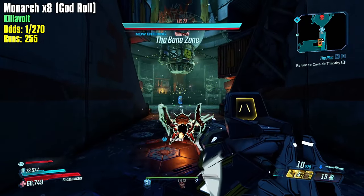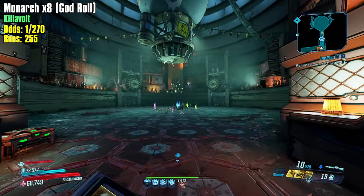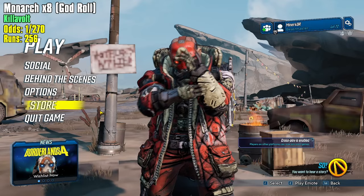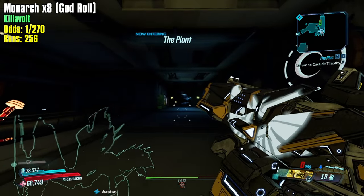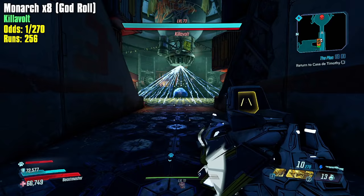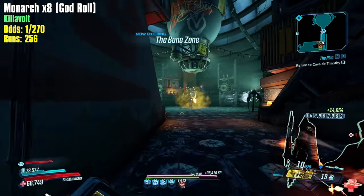The rest of the build is focused around getting that fire damage and elemental damage as high as possible — melee damage, elemental damage, incendiary damage. My shield could be a little better; I want a fire Old God to make the dot do the most damage. I actually have a radiation Old God on, and the only radiation in my build is from the anointment on that same shield — 'on action skill end, get 50% bonus radiation damage.' Pretty nice roll, always has value no matter what build you use.